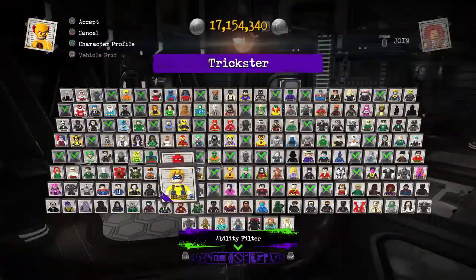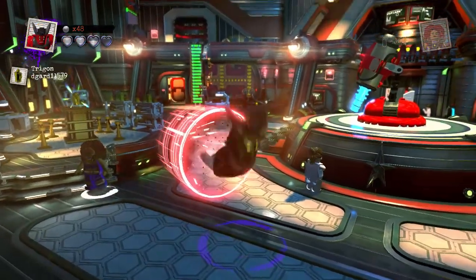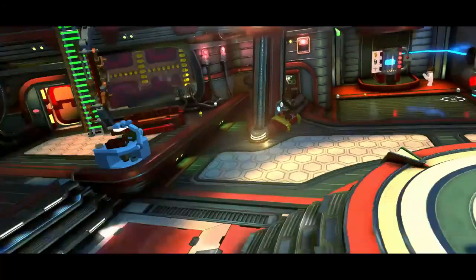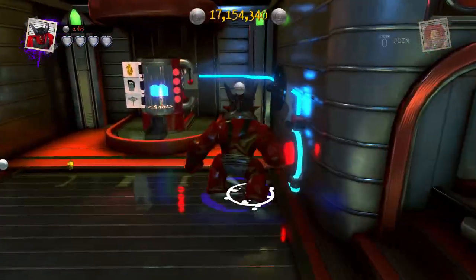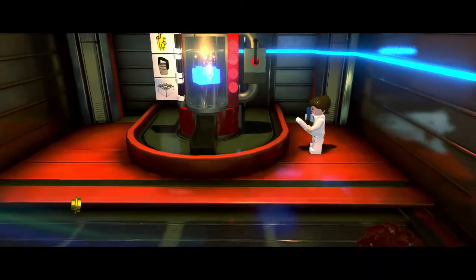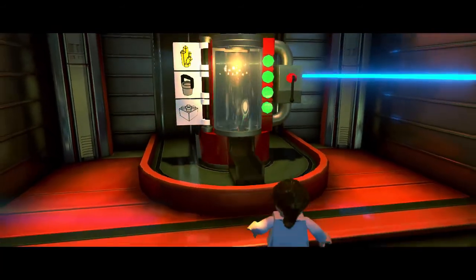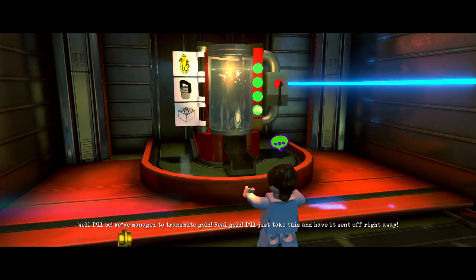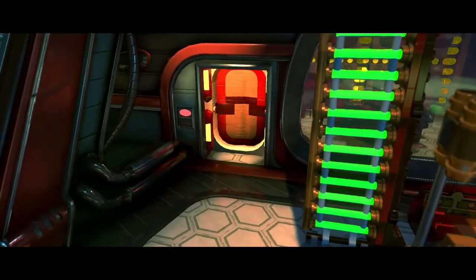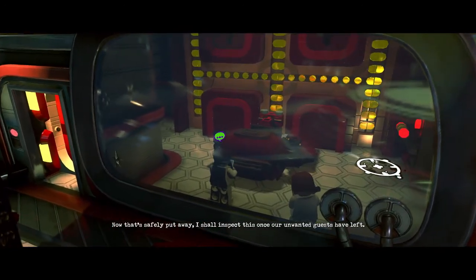Let's have Trigon, please. It's probably Trigon's last time. Trigon gets what he desires. Trigon does not know how to use buttons. Okay, 18th gold brick! Gold crystal and a brick — nice gold brick. We've managed to transmute gold. Real gold. I'll just take this and have it sent off right away. Get back here with that gold brick — that's mine! Now that's safely put away. I shall inspect this once our unwanted guests have left.